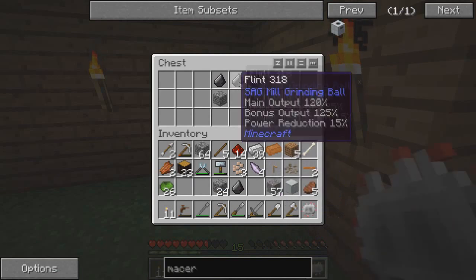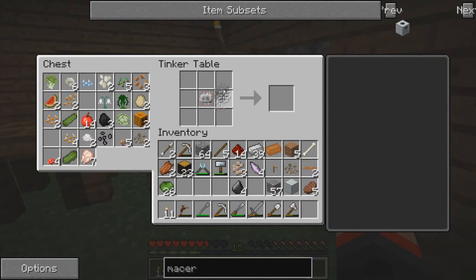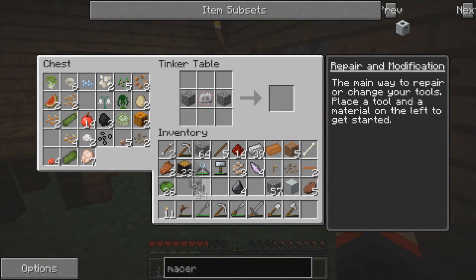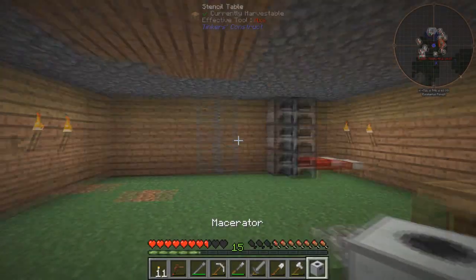For now we're going to make the macerator, so let's grab all this. Two cobblestone there. Okay, we got the macerator.